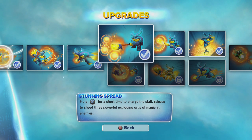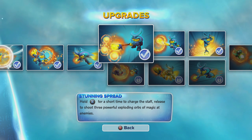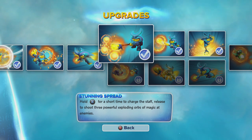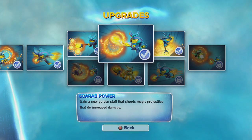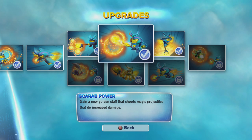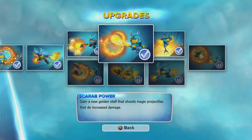The path up here upgrades his staff. This one lets you charge the staff if you hold X, and once you release it, it shoots three powerful magic spheres. This upgraded staff lets the beams of magic do increased damage.